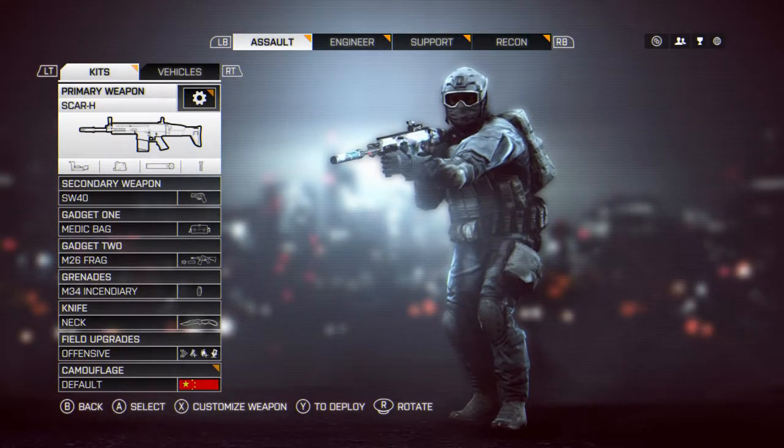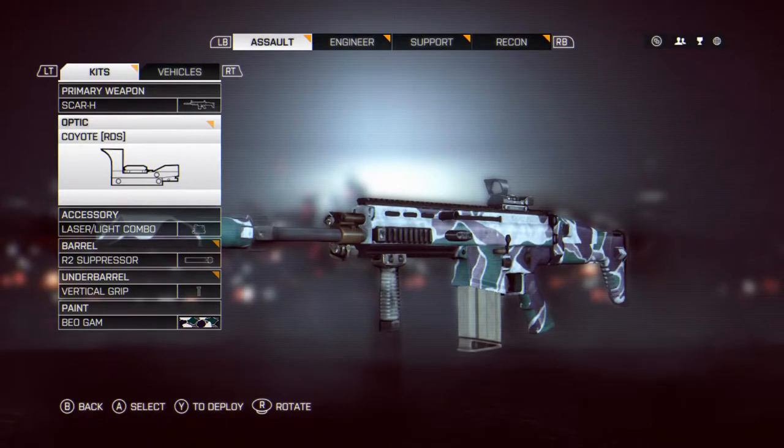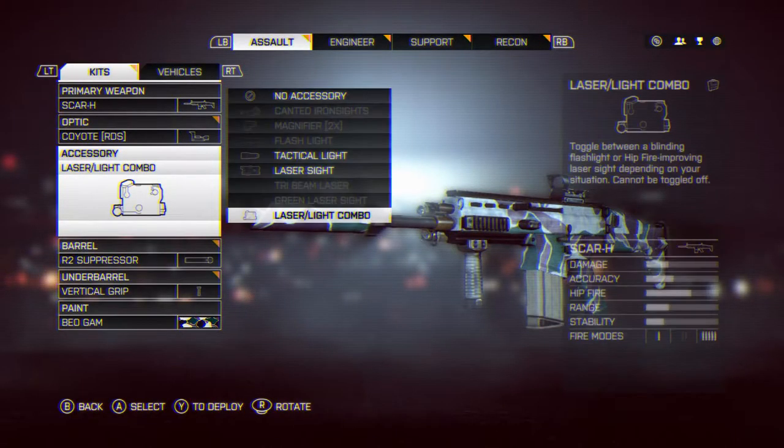What's going on, you beautiful people? Today we're going to be playing with the Scar-H in Battlefield 4. I'm putting it out there that this is going to be the best weapon that you'll use on the medic class, on Assault.